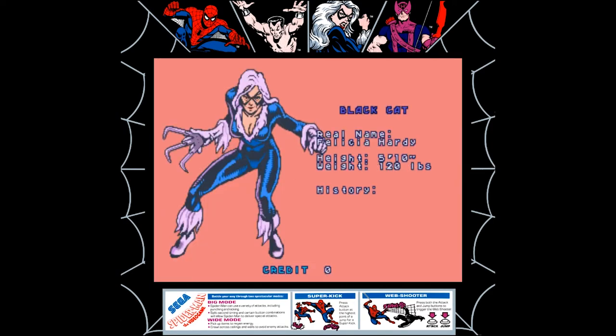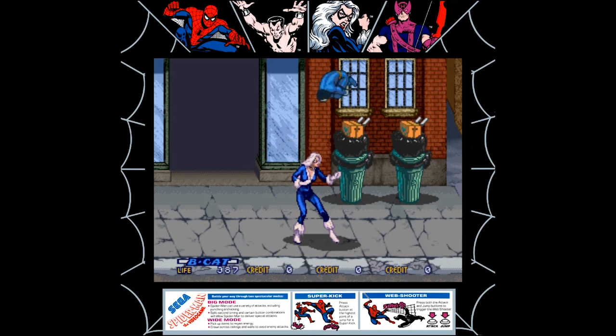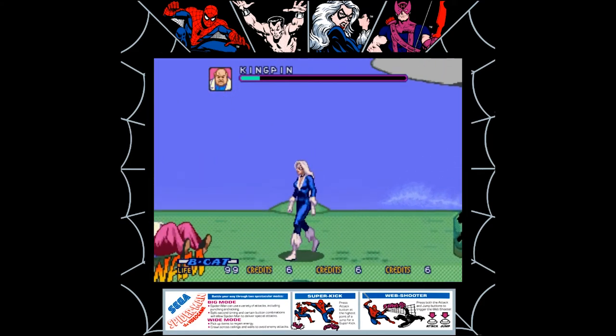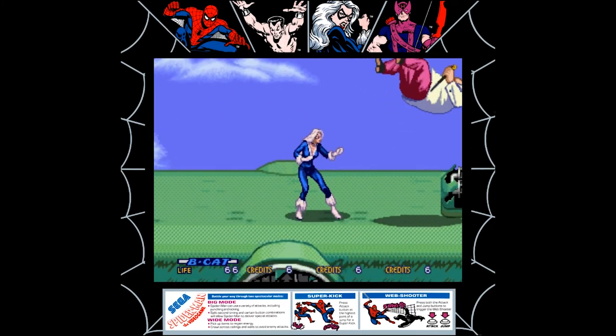Next is Black Cat, a.k.a. Felicia Hardy — former thief and former Spider friend with benefits. Black Cat's special attacks are based around her claws and grappling hook. She's also a great choice to take out the oppressive patriarchal power structure. Screw you Kingpin, you fat-ass corporate pig.